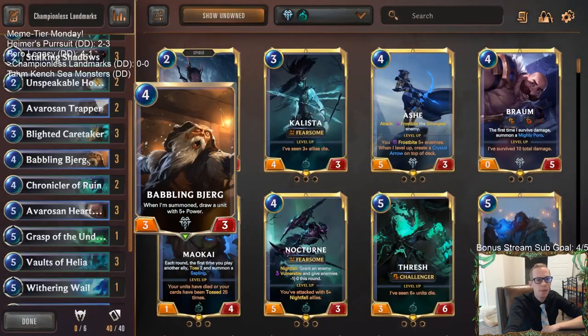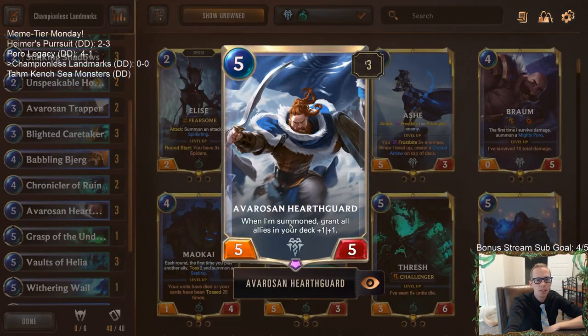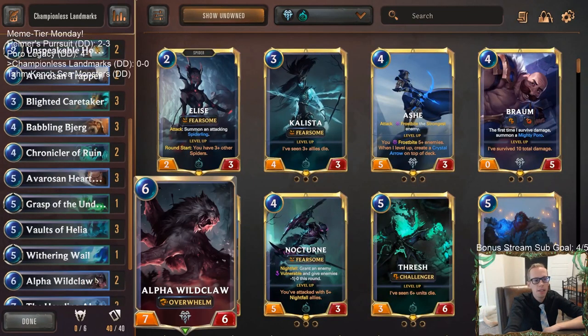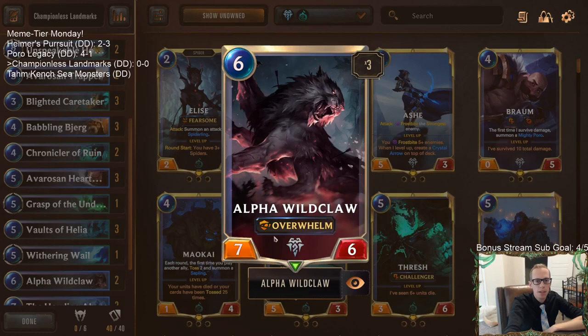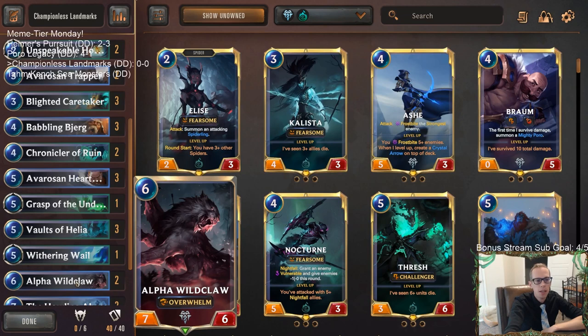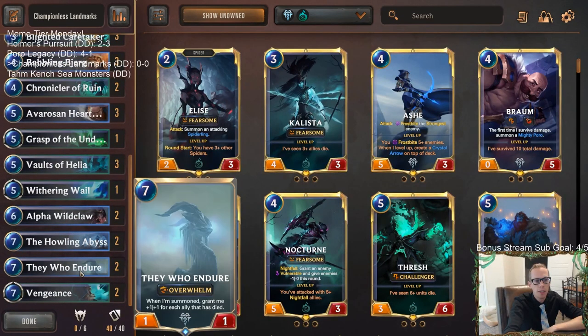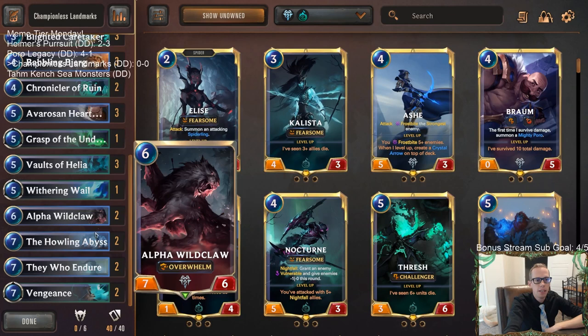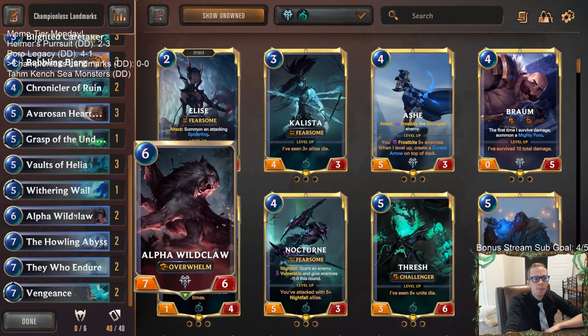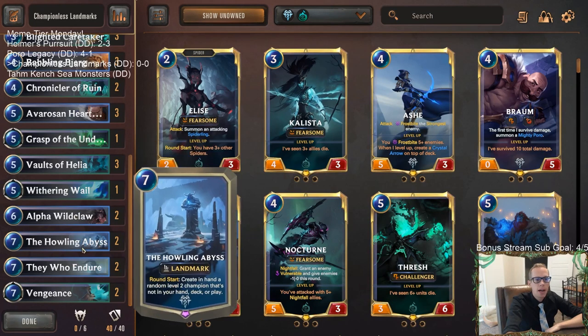So maybe we have Avaros and Trapper, then Vaults kills that and puts in Babbling Bjerg, which draws a unit with five-plus power - maybe we draw that Enraged Yeti. Then we kill Babbling Bjerg and put in Avaros and Hearthguard, which on summon gives all units in our deck plus one plus one. Then we kill that and put in Alpha Wildclaw - there wasn't a great value target at six mana, but Alpha Wildclaw will be a huge overwhelm unit, probably bigger because we played Hearthguard.